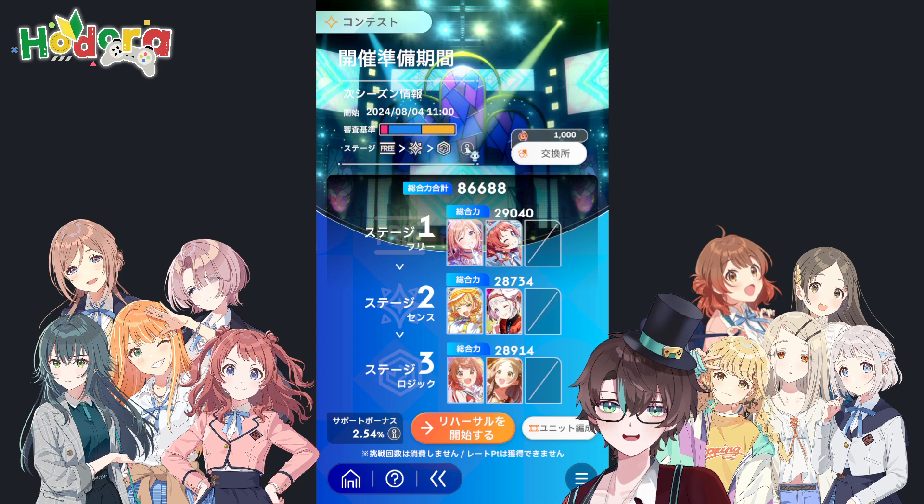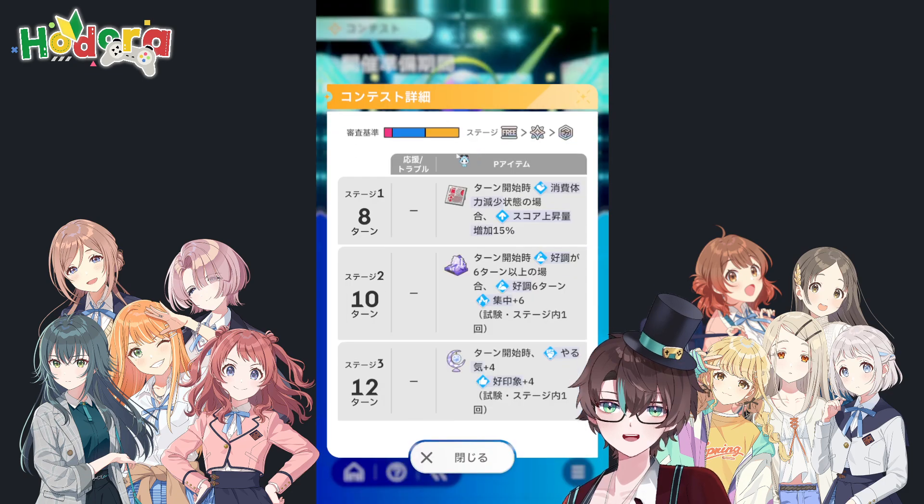So let's look at each stage and discuss what we should do to get the highest performance possible from our idols. The first stage this time around is quite short — only 8 turns. The item is: at the start of the turn, if you have the cost reduction buff that reduces your skill card cost by half, the parameter you gain will be increased by 15%. You might think 15% is not big at all — and yeah, it's not big if it triggers just one time.